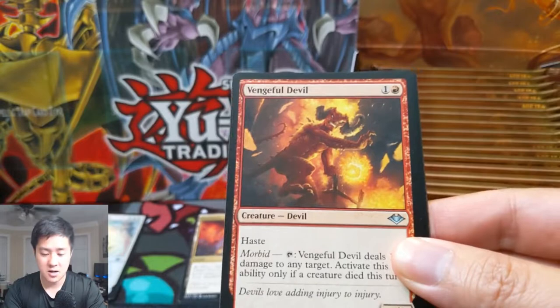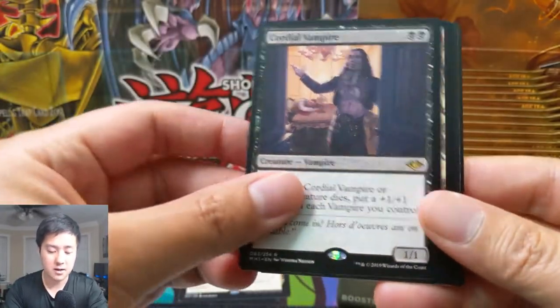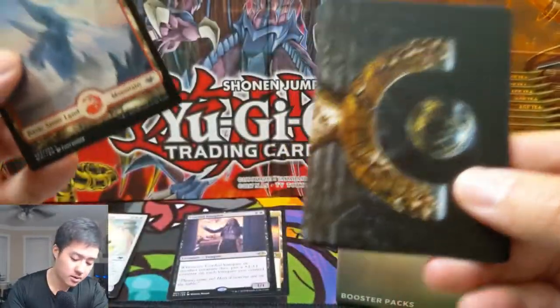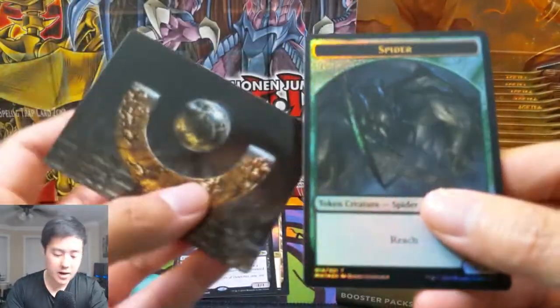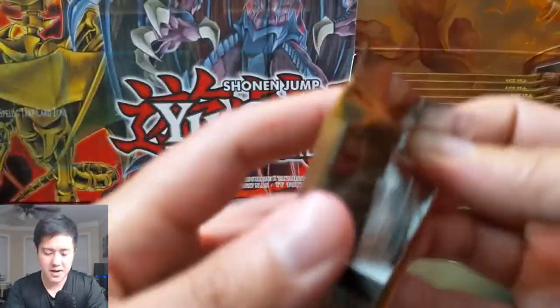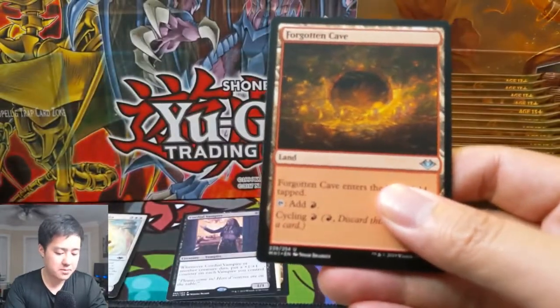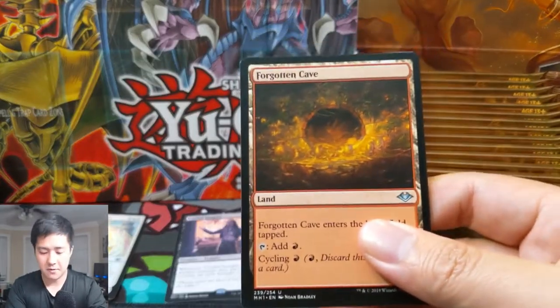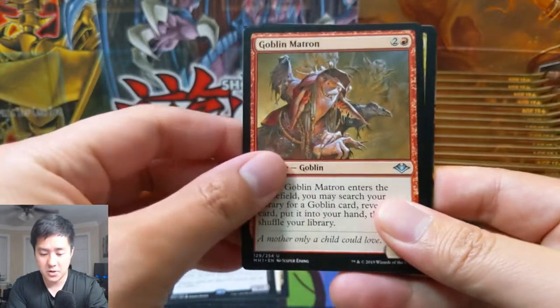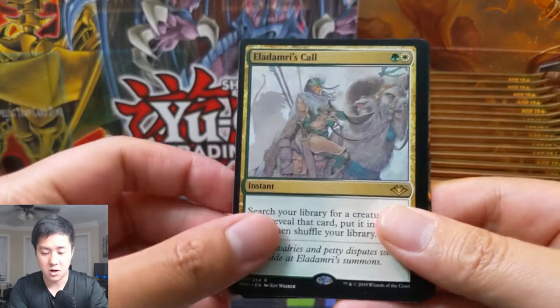All right, looks like Domri here but — wait, Ruination right here. Vengeful Devil, Lonely Sandbar, and then Cordial Vampire — not that good right there. Then we have a foil token. So we did get that Prismatic Vista again, which essentially is a fetch for basics but it comes into play untapped, which is nice. All right, I got Forgotten Cave.